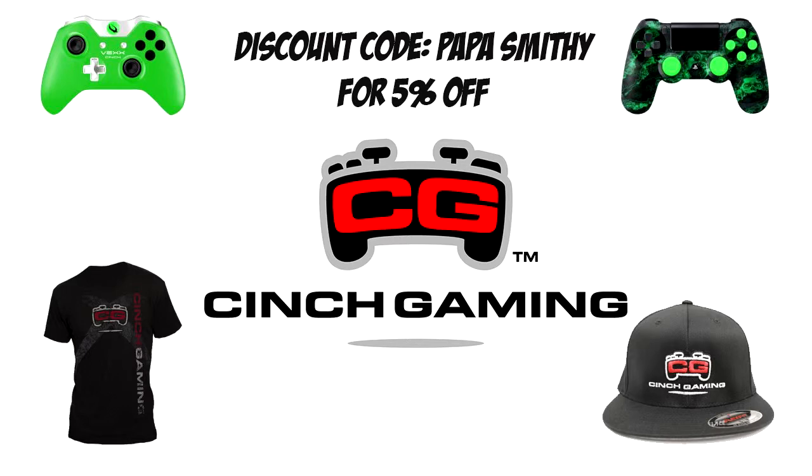Be sure to check out Kinch Gaming, the link will be in the description. They do awesome controllers for PS4, Xbox 360, PS3, and Xbox One. They also do really cool t-shirts and snapbacks — use the code papasmithie for five percent off.